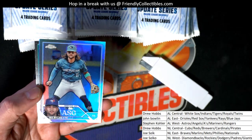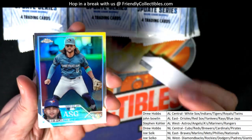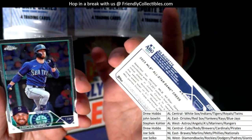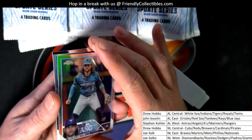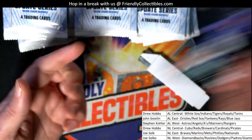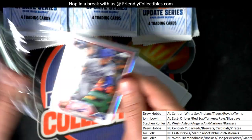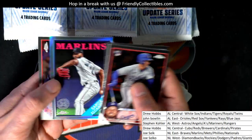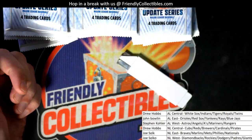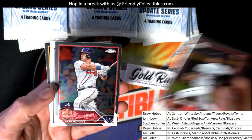Look at this Boba Shett all-star game refractor. Man, I thought this was like a sub-zero for a minute because it almost had that blue look. This one's turned backward — what is this?